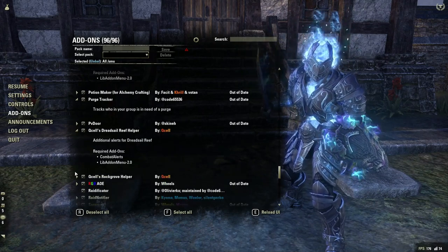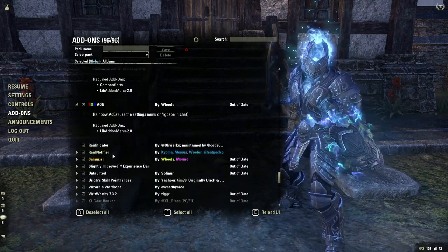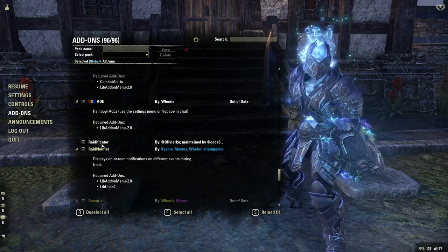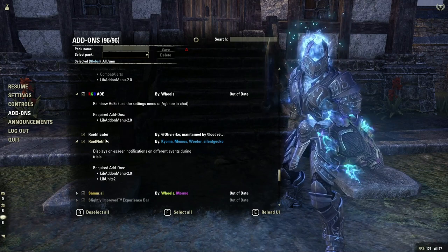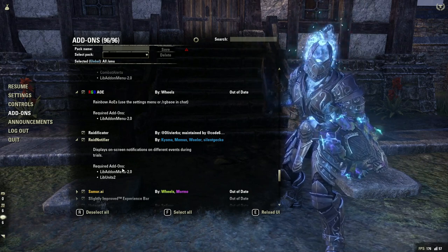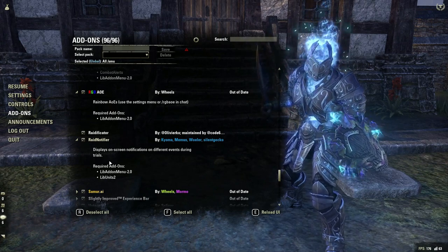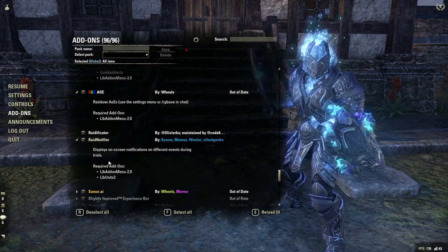Q-cells Dread Cell Reef Helper and Rockgrove Helper are both very good for giving you different alerts for those particular trials. RGB AOE just makes my AOEs flash various colors — it makes things really easy to see, and dangerous AOEs flash multiple colors. Raidificator is just a timer for various trials so I can constantly see the death counter and the time. Raid Notifier is going to give me lots of different information for various raids — it's quite old so some are missing, which is why we also have the Rockgrove Helper and Dread Cell Reef Helper. But Raid Notifier covers a lot of the older trials like your Sanctum, Hellra, VAA, Moor of Lorcage, and there's also some Arena stuff in there.